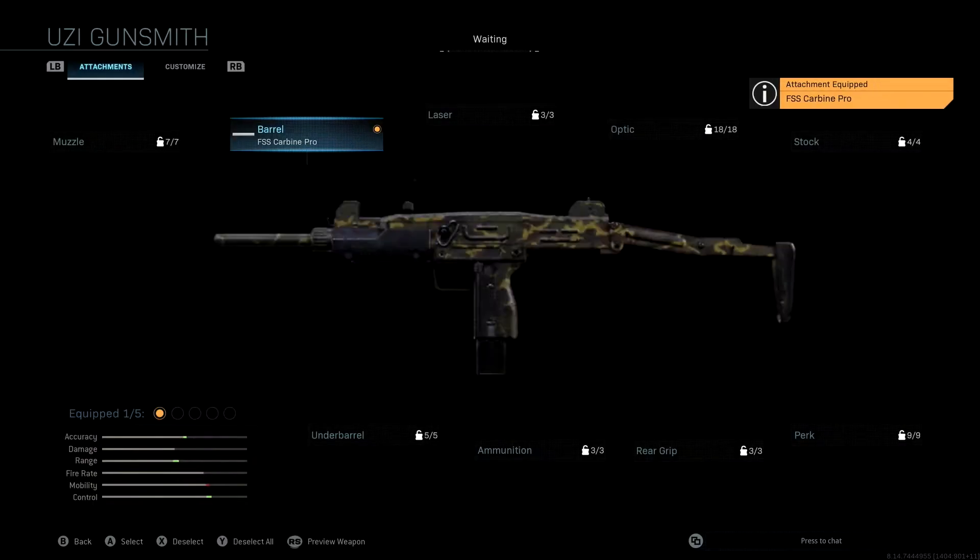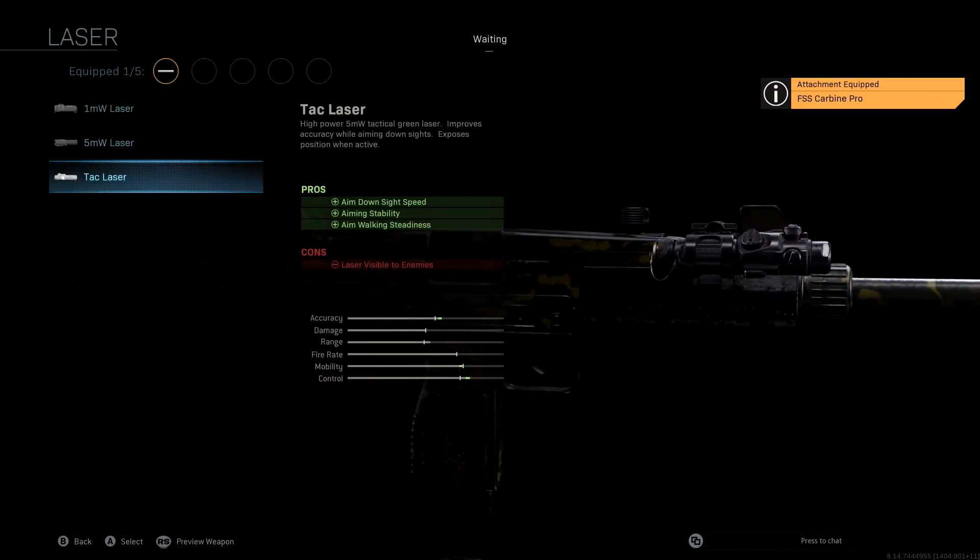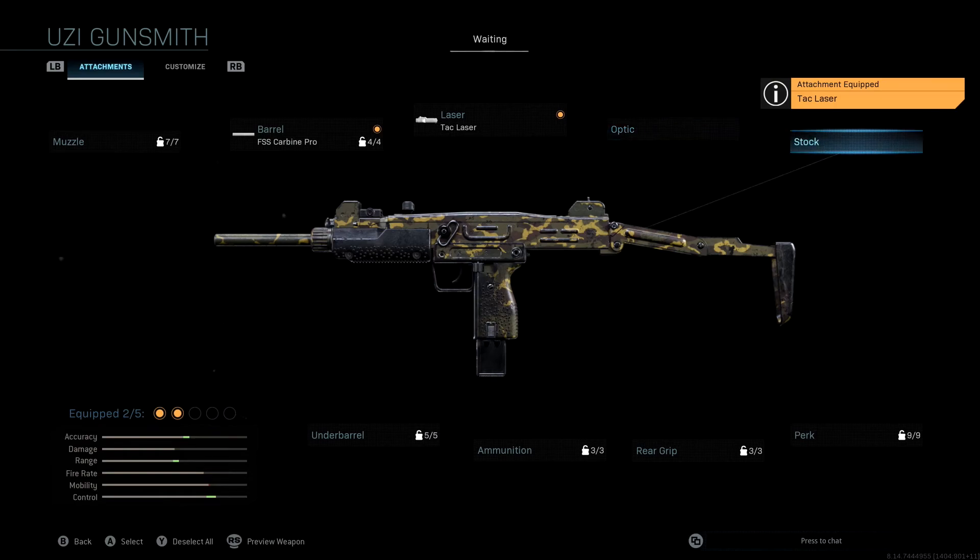The laser we're using is the Tack Laser, which is going to help us with aim down sight speed, giving us a boost in mobility, plus aim stability, aiming stability, and aim walking steadiness. The only downside is the laser is visible to enemies, but that's not a big deal because we're using an SMG and we're going to be playing aggressive anyway. So the Tack Laser is what we're rocking here. We're not going to be using an optic or a stock.